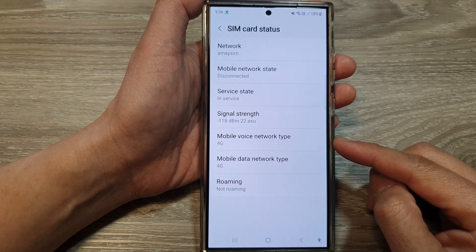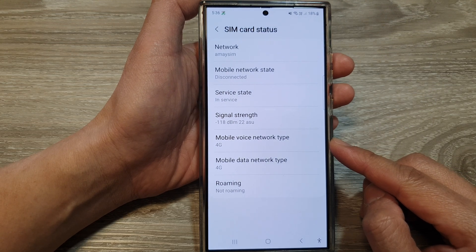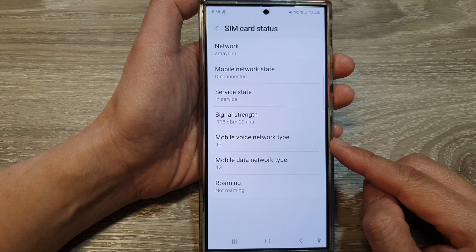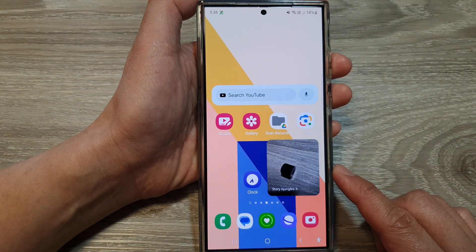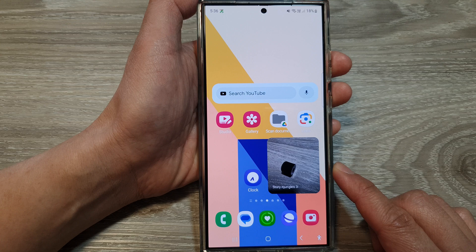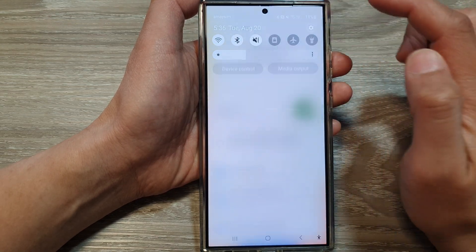How to check if your SIM card servers currently support 4G and 5G network type on the Samsung Galaxy S24 series. First, tap on the home button to go back to the home screen. From the home screen, swipe down at the top, then tap on the settings icon.